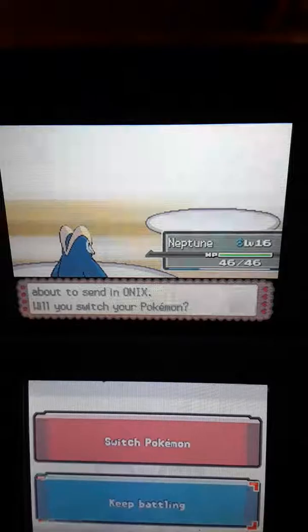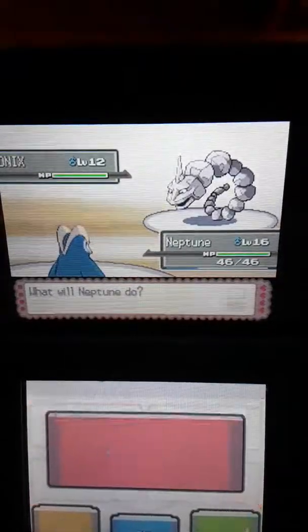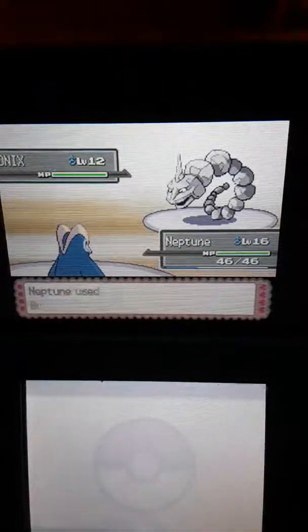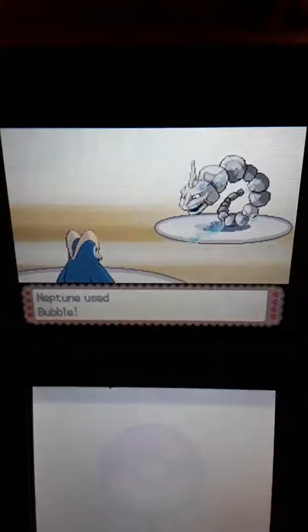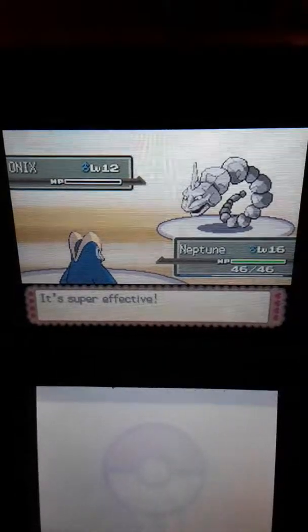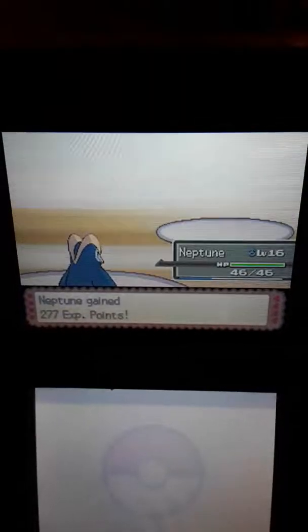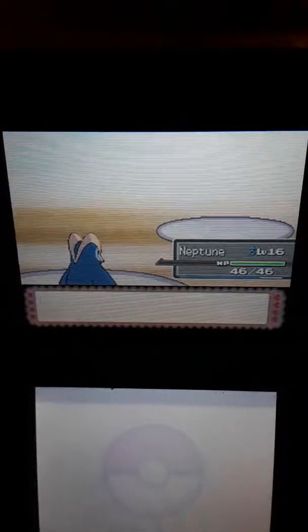Next up he sends out Onix. His Onix is level 12. We'll also use Bubble again. And Onix is down. Two down, one to go. Good job, Neptune.